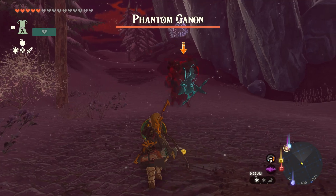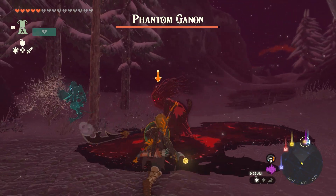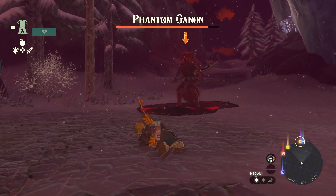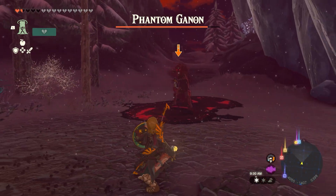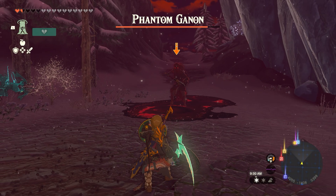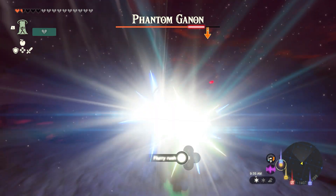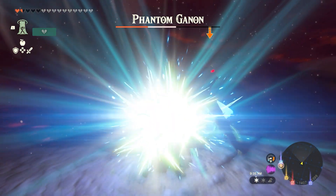Phantom Ganon — let's go. I could use this, oh, a spear. I've never fought him with a spear before, that's probably not a good idea. And I have no hearts, I have no sundelions or anything. Master sword might be glowing — oh my God, I'm dead. I'm alive, I'm so alive. Please tell me — okay good, it is glowing.